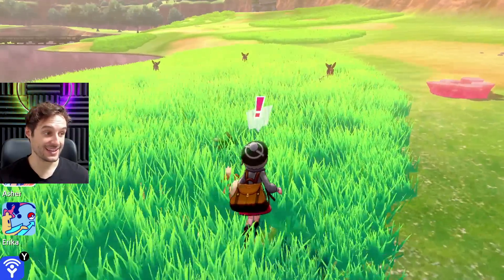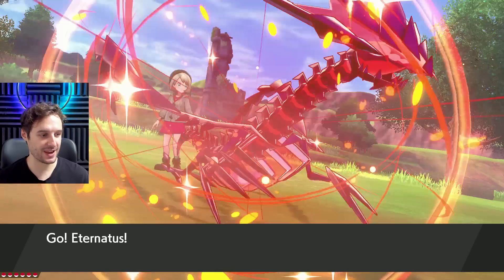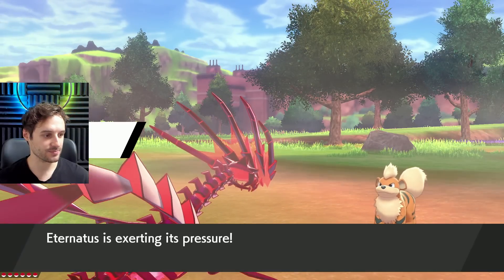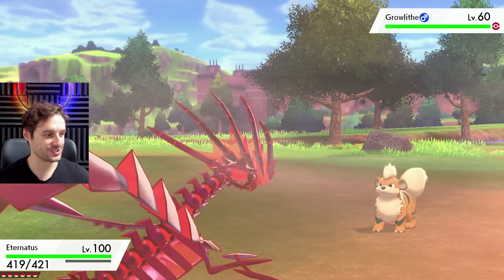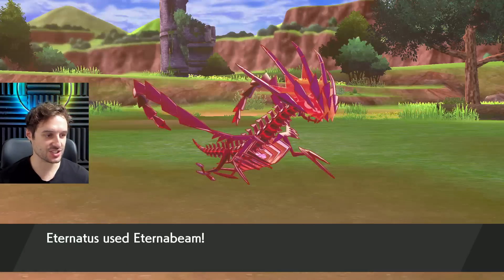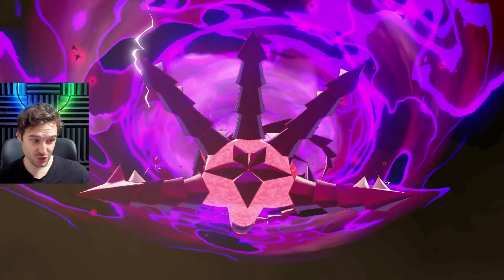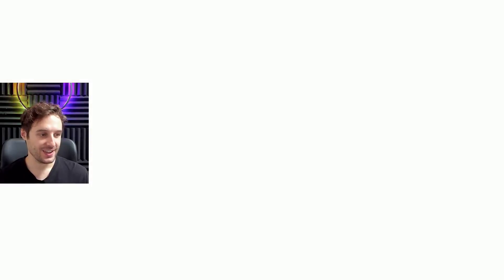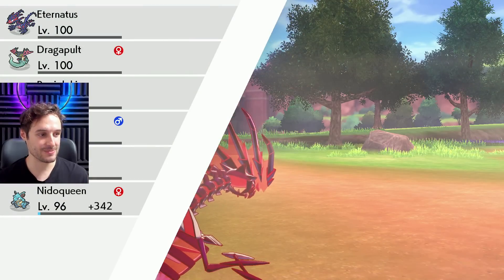The cool thing is it already knows Eternabeam. If you haven't seen what Eternabeam does, let me show you on this unsuspecting Growlithe — it's a Square Shiny, so that's pretty nice. It's a special move that changes Eternatus's form. This is the closest you're going to get to Eternamax Eternatus — it turns into Eternamax for the move, then blasts the Pokemon into oblivion. Even though that's all you get for Eternamax, it's still pretty cool. Have fun with that.